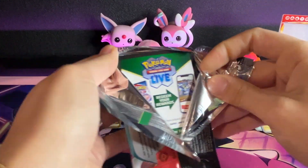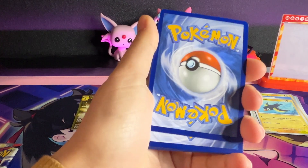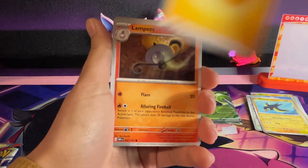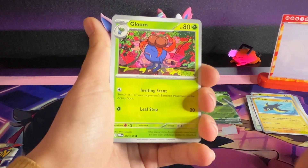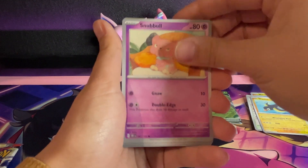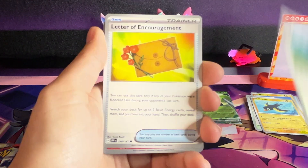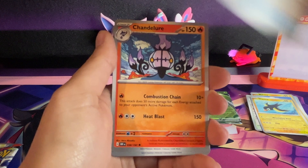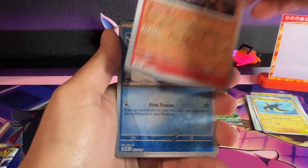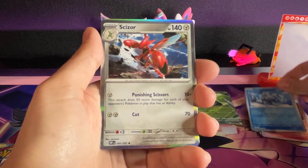Maybe we'll get the Charizard! One to the front. Basic energy, Lampent, Flume, Farigiraf, Snubbull. You're never Oinkalone — a Letter of Encouragement, sent by Oinkalone. Chandelure! Hey, that's a pretty nice one. Cryogonal and Scizor.